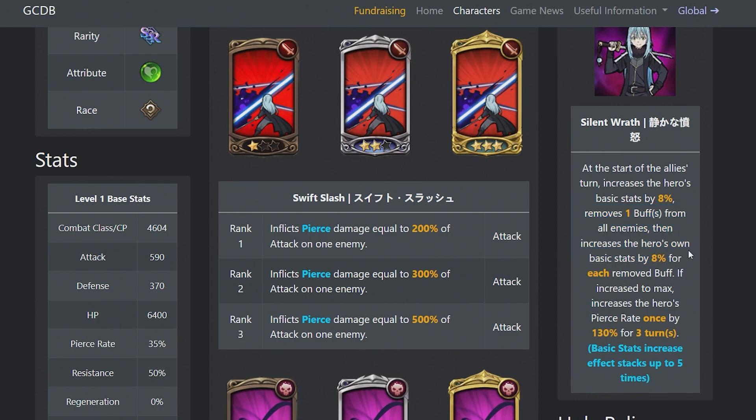Every time you remove a buff, it increases your basic stats by 8%. If it is increased to max, it increases the hero's pierce rate once by 130% for three turns. Once you get max on the entire passive, that is when you're going to be hitting big numbers, and that is when you'll definitely see a difference in your damage.